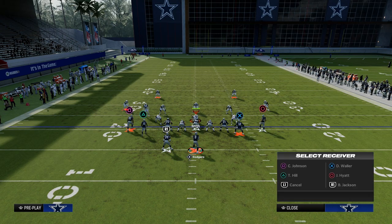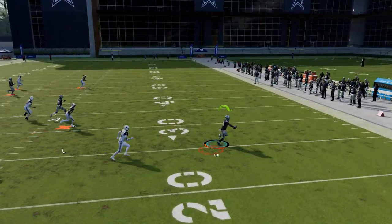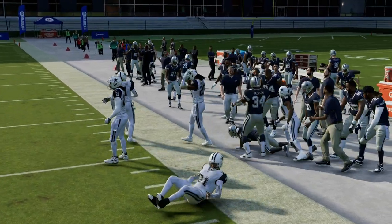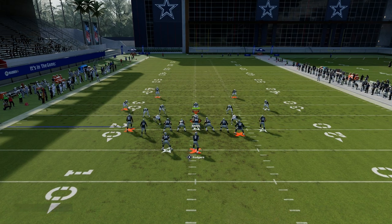The other beauty of this is that we're pairing this with a trail concept. Because slant routes are not very good this year, we want to be utilizing running back Texas patterns. That's why running back apprentice and slot apprentice are so relevant right now in Madden 24 — you're able to beat man coverage consistently with those abilities.